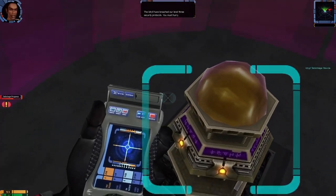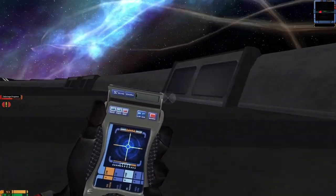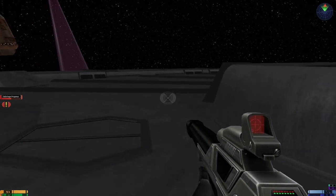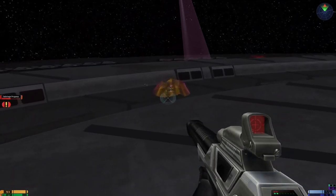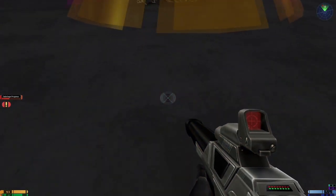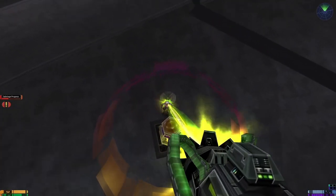The Idril have breached our level 3 security protocols. You must hurry. Has a bit of a first contact vibe to it at this level, doesn't it? Even the music. There are two of them in there — if they hit you, you'll go flying. This is the problem. Use the eye mod.